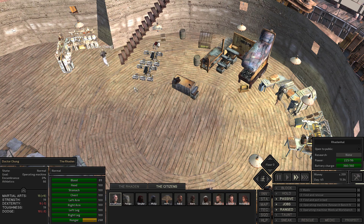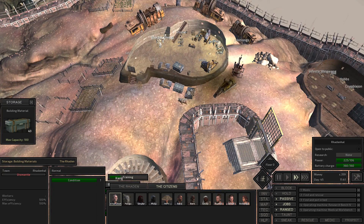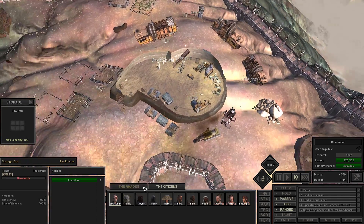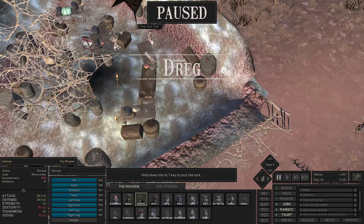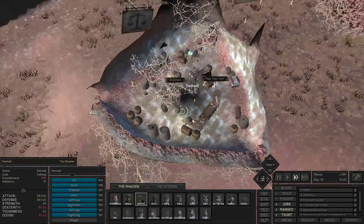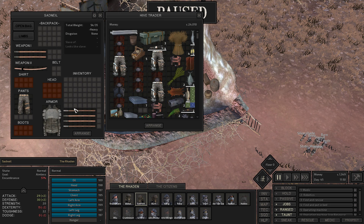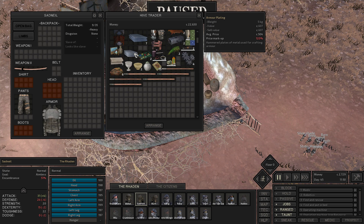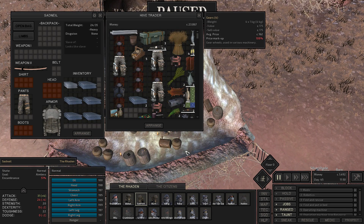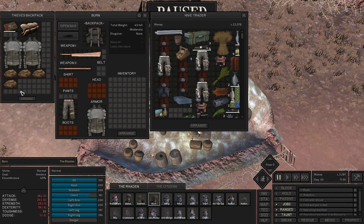I don't have any plating - there's a little pathing bug there. Let's just ignore that. All of my haulers are standing around. I can dump out the stuff I brought. I'm going to go ahead and buy some armor plating and iron plates.